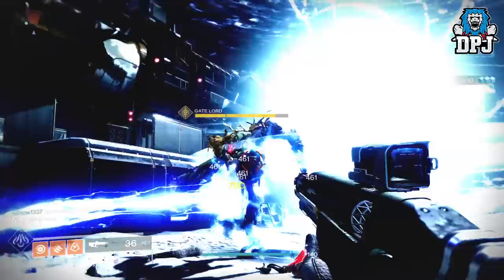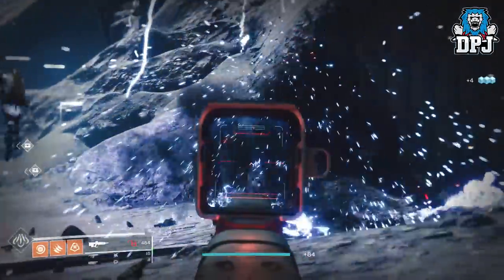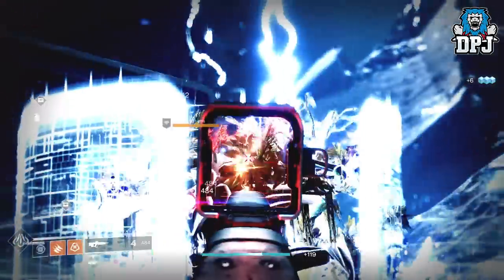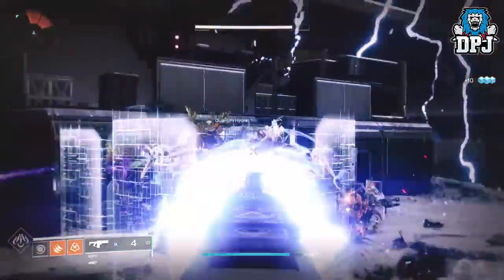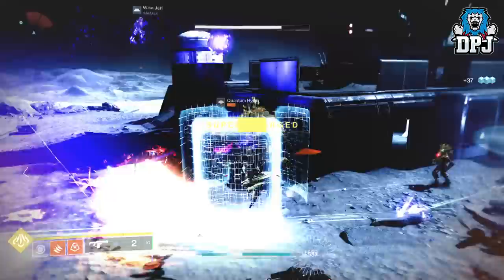What you have to do is spawn in the 4th round, and to do this you have to be kind of quick. I managed to do it with just my power — nothing special in terms of weapons — but it was a close call. Each round leading up to the 4th, a Gate Lord spawns in. After getting his health down to a certain amount, two Hydras also spawn in.